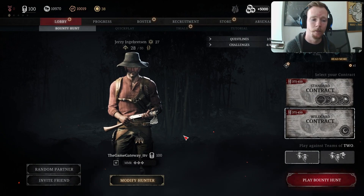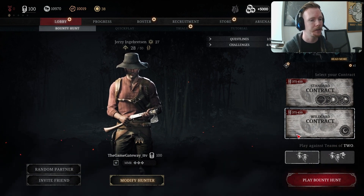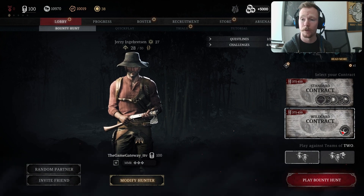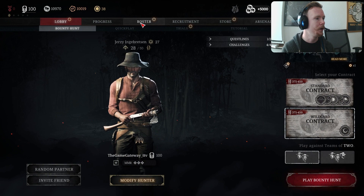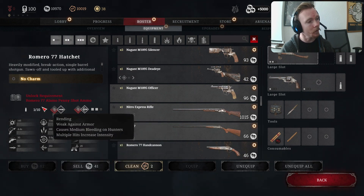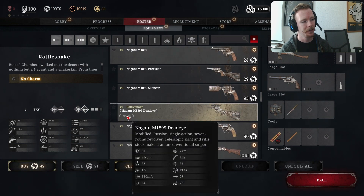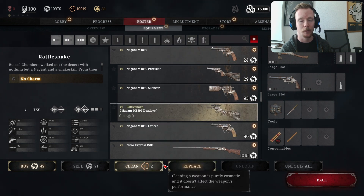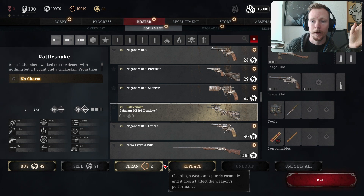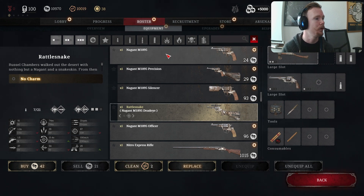That's it for the 1.12 update review. We went through the wild card contracts - deviating from different times of day, so the wild card contract in this case was a night one, which is a new option. We went through the roster equipment showing the updated look of the weapons and how stats are displayed, and also that it's now easier to select between regular guns and legendary weapons. Check out the 1.12 update new basic and advanced tutorial video as well.